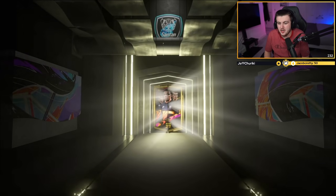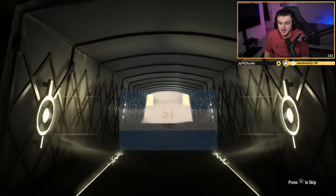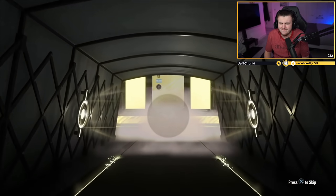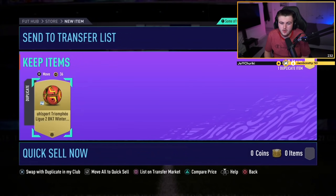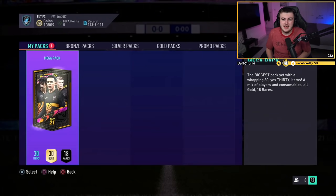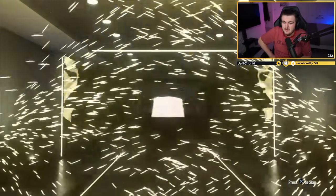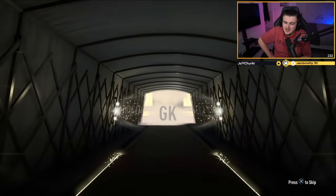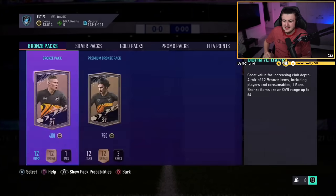Mega pack number one. It's a board. French striker. Argentinian striker — Lautaro Martinez. Why is EA trolling me right now? Come on, redeem — please do not troll. No walkout, board — it's an inform. It's Vargas. There could be something decent here. It's just a Garnier. That is still not great.